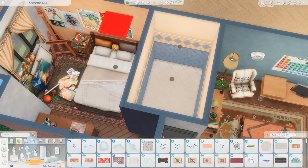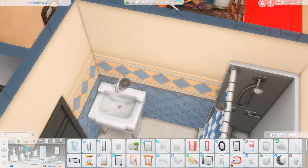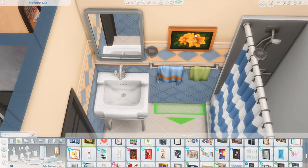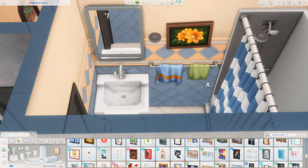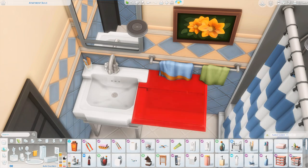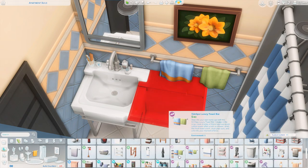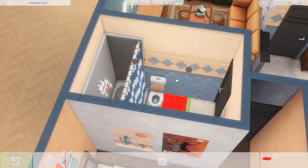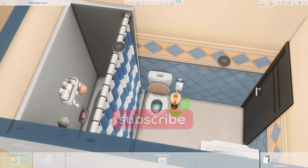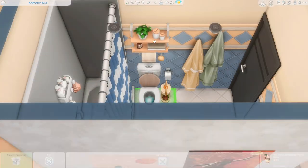Now we're just decorating the bathroom using the same tiles from the kitchen — it's a pretty simple small bathroom. I'm decorating the sink, adding toothpaste and stuff, using a lot of items from the bathroom clutter kit, and then we'll be heading into screenshots. I really hope you enjoyed this apartment renovation! If you did, give this video a big thumbs up, subscribe to the channel, and click the bell to be notified when new videos go live. Thanks so much for watching — enjoy the screenshots, bye everyone!